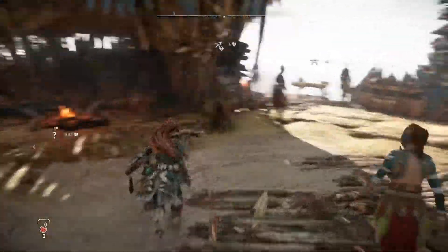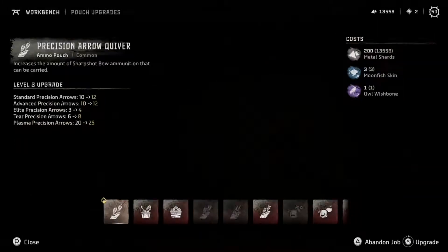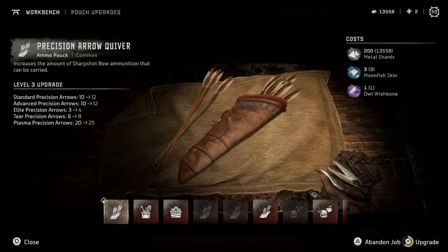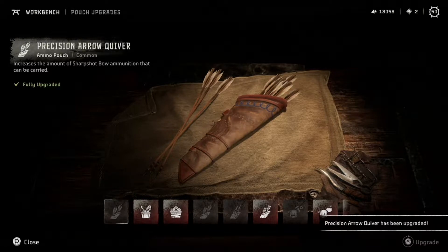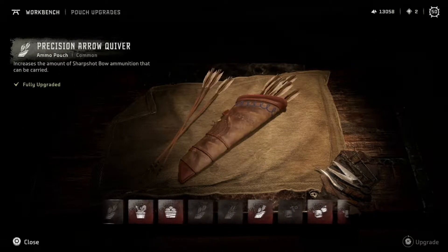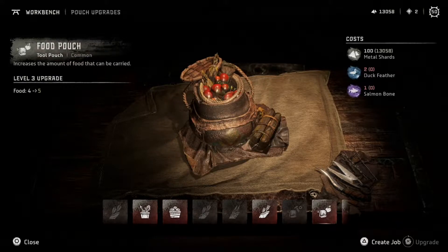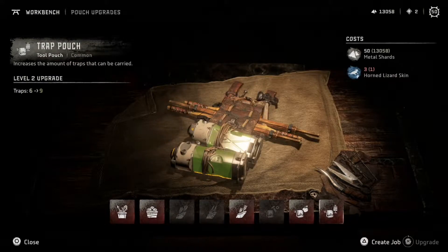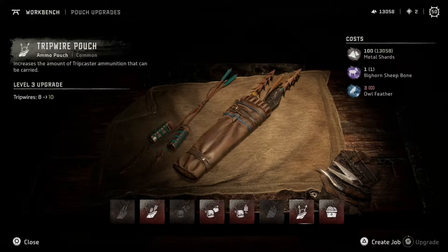Don't mind me, just need to use this workbench real fast. Thank you. Precision arrow quiver and I can already upgrade it to max. Let's go, another fully upgraded whatchamacallit. I saw something that said level 1 in there — light arrows. I never use these. I've never run into jay feathers. Food pouch — also hardly ever use food. Need more horned lizard skin for that.